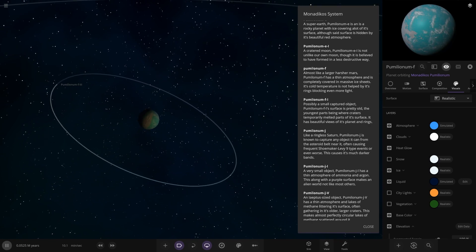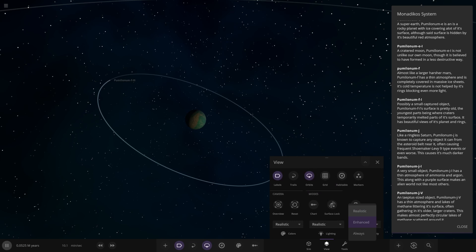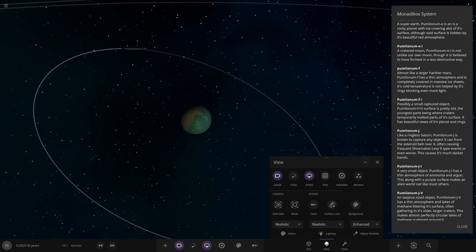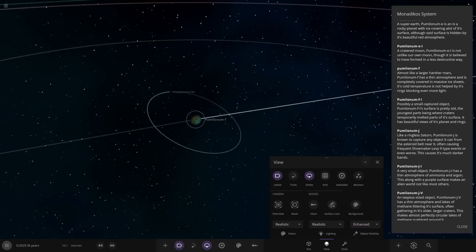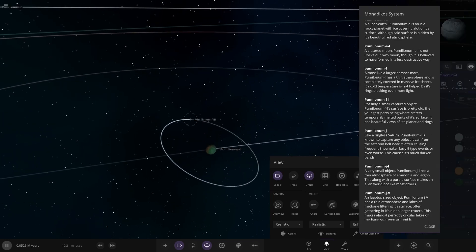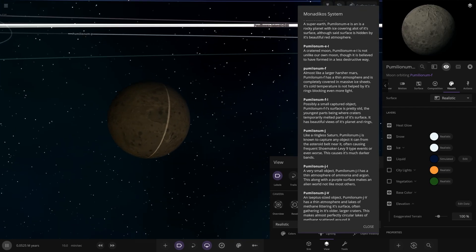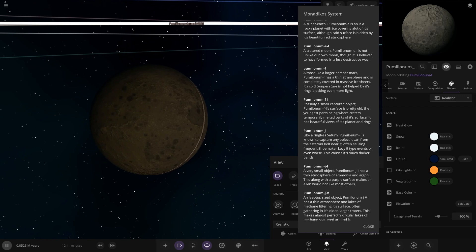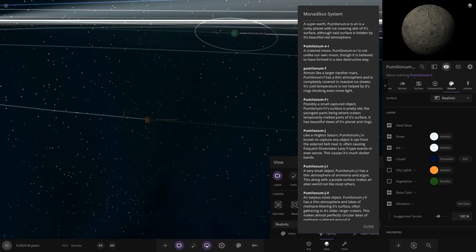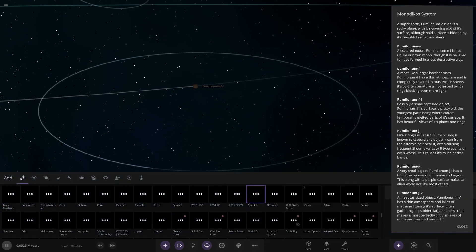Are there rings? I do not see rings. Let's have a look - are we on enhanced? We already are on enhanced. Doesn't look like there is a ring system. So F has one of the moons as well - there are a few actual ones in here. The major moon, F1 - possibly a small captured object. Its surface is pretty odd, the youngest parts being where craters temporarily melt past its surface. It has beautiful views of the planet and its rings. So there's definitely going to be rings around this - let me just go ahead and add those ourselves.